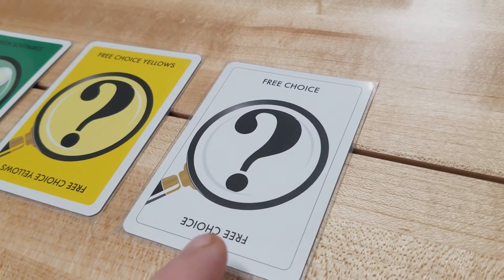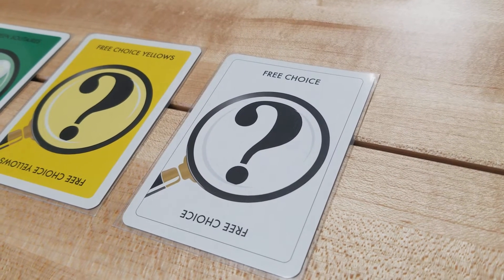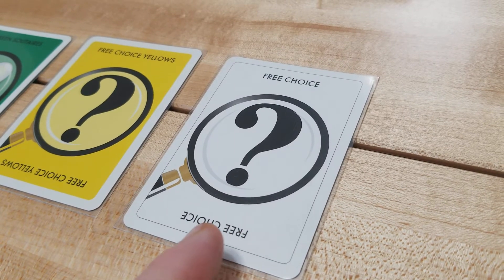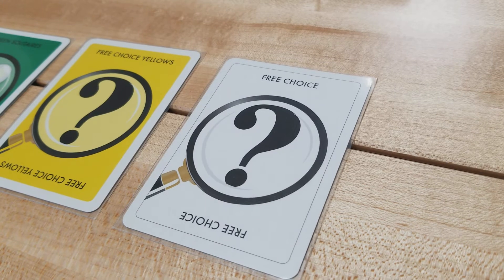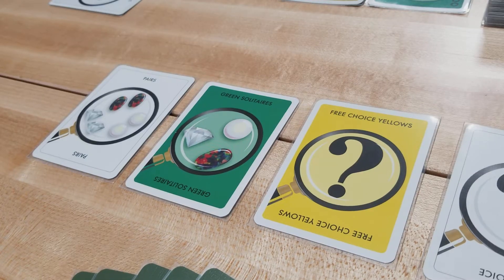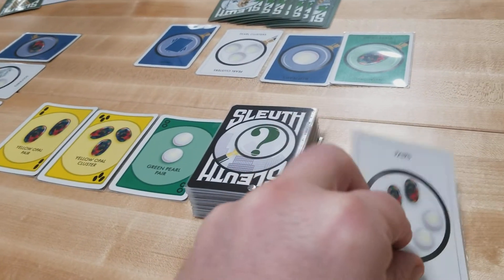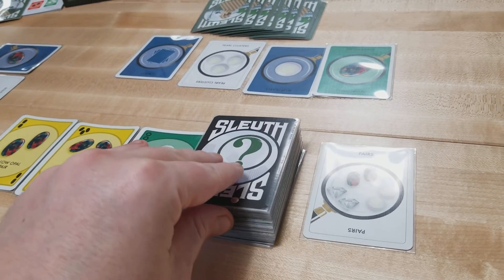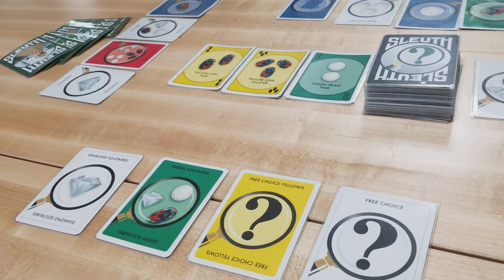Another type of free choice card can be used as either a single-element or two-element search, and the active player can choose the elements they'd like to ask about. Follow the normal rules in terms of disclosure. Once the active player has used one of their face-up search cards and asked the question, they discard it and simply replace it with a new card in front of them.